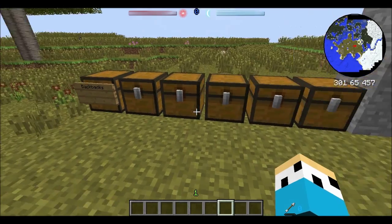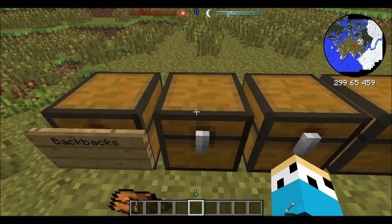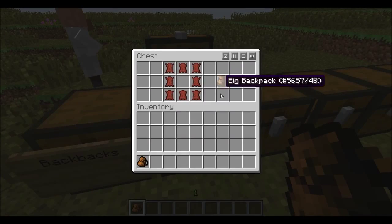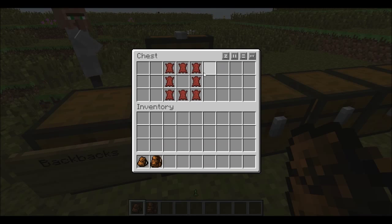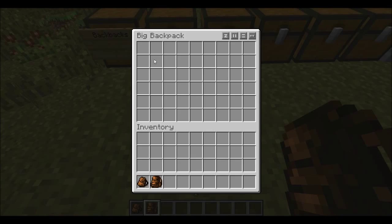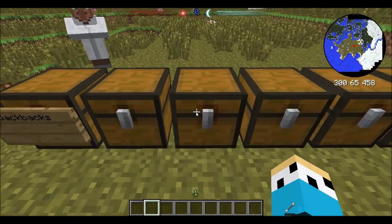The last mod is the Backpack mod. To make backpacks you use eight leather in a crafting table. They are dyeable - if you put a dye in the middle square they come in different colors. When you open a backpack, you have another slot of inventory space. For big backpacks, which give you about a large chest size of inventory, you use tan leather. Those are dyeable too.